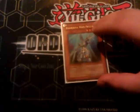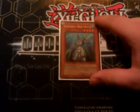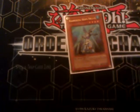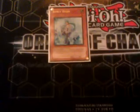I went with Ocean over Ice Edge and a third Bubble Man because I wanted a little bit more versatility. Ice Edge really is not that relevant right now — discarding a card to poke a back row is neat, but since there is not a lot of back row setting right now, it's just not as good as Ocean in my opinion. One Snowman Eater to pop some things, and two Effect Veilers to negate effects.